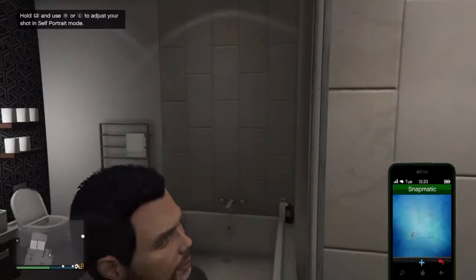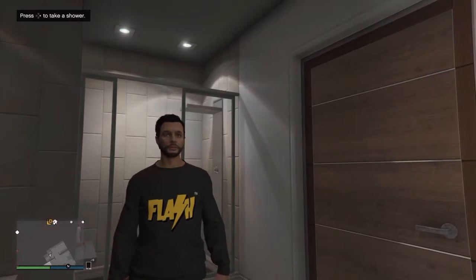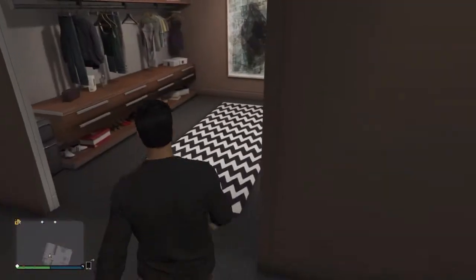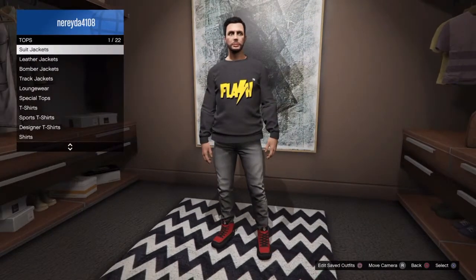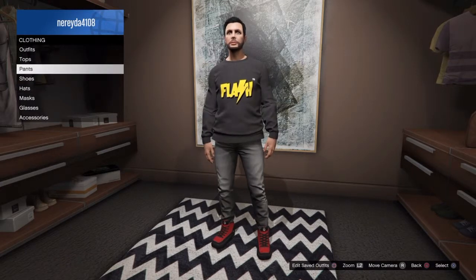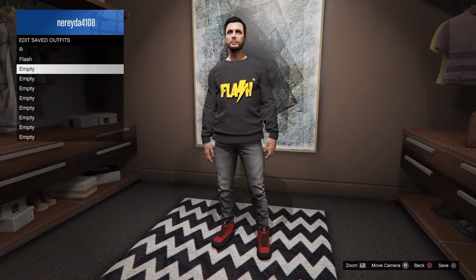So yeah, the two outcomes are: you either get into the session with the sweater with the logo on it, or you don't — but if you don't, just go to Tops and it's gonna pop up. For me I already have it on so it's not gonna work again. If you want, after that you can press Square or X to save your outfit and just have that outfit forever, unless Rockstar patches it.